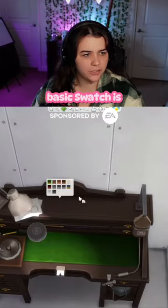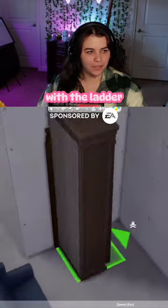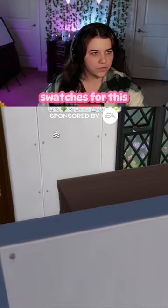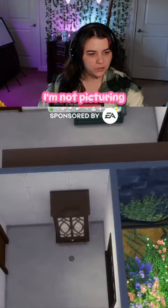I think the basic swatch is like the best for what we've got going on. I know for sure I wanna use that bookshelf with the ladder — just look how beautiful this is. I definitely wanna use this couch, just not sure which color. I haven't really checked out the swatches for this yet. I feel like we're gonna end up going for this kind of like greenish blue color.